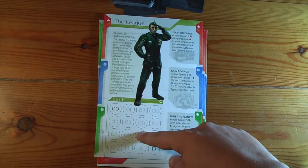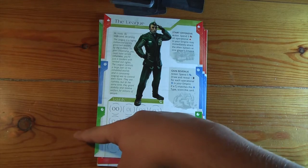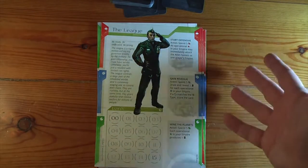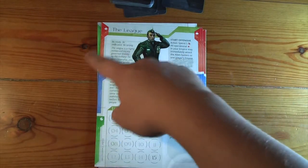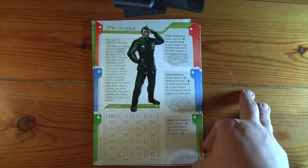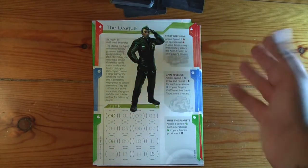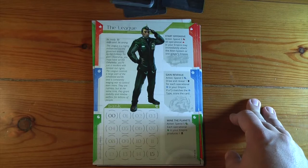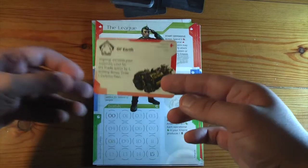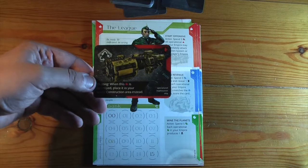Things to note are your credit tracker down here, which keeps track of your money, and this side of the board is called Under Construction. So any planet, technology, or fighter you buy will go this side first. When you can afford the resources to take it over and put it into your empire — to build it, discover it, or construct it — you will choose to keep it on the same side up or flip it to its operational side. All three card types have a white side, which is the logistic side, and on the back they have a dark, arty side, which is the operational side.